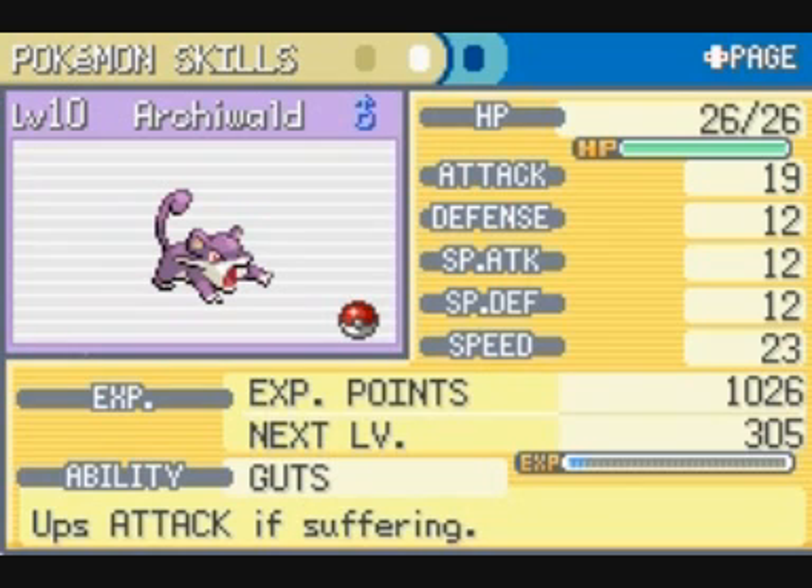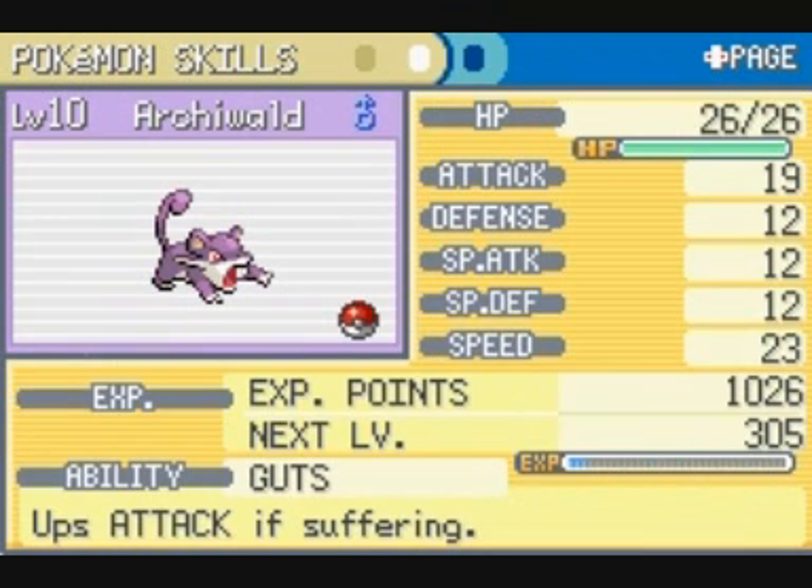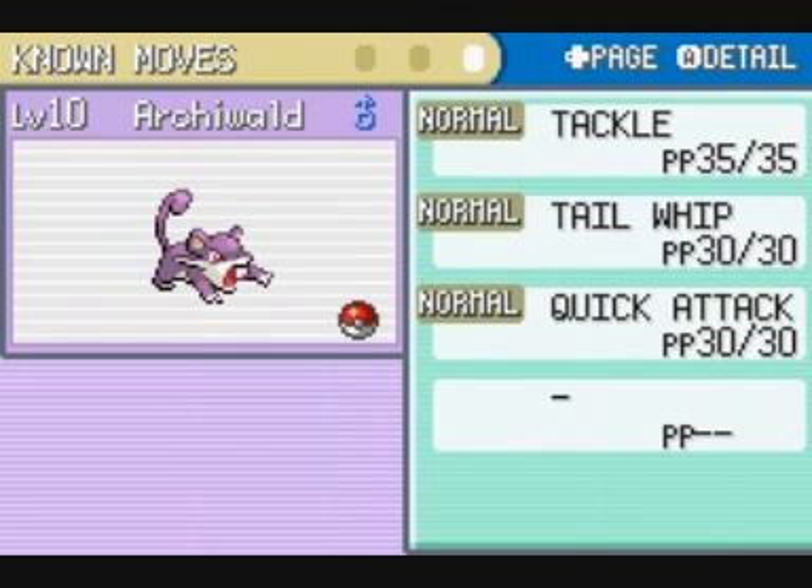I tutaj chciałbym powiedzieć, że kiedy Rattata jest dziewczynką, to ma zupełnie inny atut o nazwie Runaway, który pomaga przy ucieczce. Kiedy Pokemon posiada ten atut, mamy prawie zagwarantowane, że za każdym razem kiedy chcemy uciec z walki, ucieczka się uda.